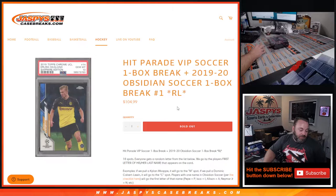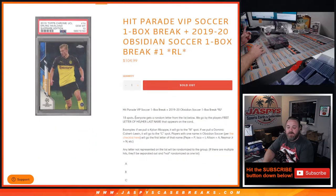Hi everyone, Sean with JazBeesCaseBreaks.com here, doing a Hit Parade VIP Soccer one box break plus a 2019-2020 Obsidian Soccer one box break, random letter edition number one. The way this works: it's one box of Hit Parade VIP Soccer plus 2019-2020 Obsidian, one box break, 18 spots — each person gets a random letter from the list. We go by the player's first letter of his or her last name that appears on the card.